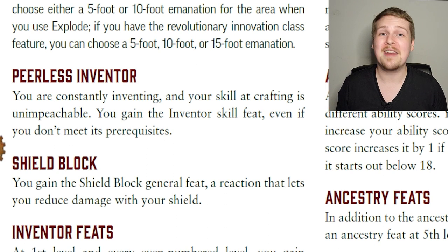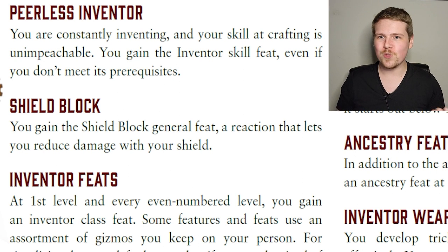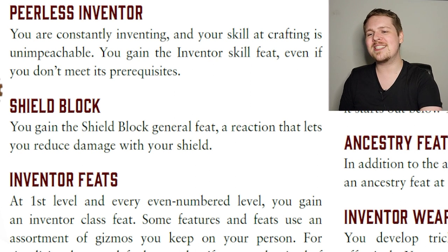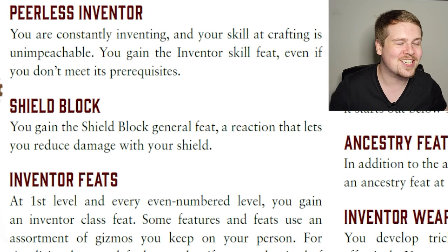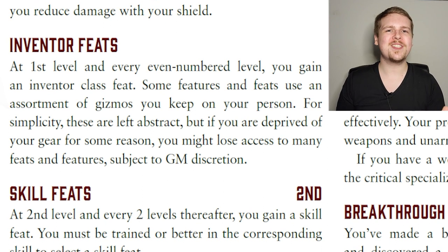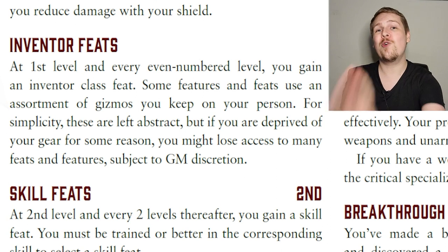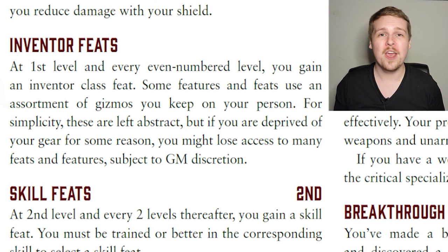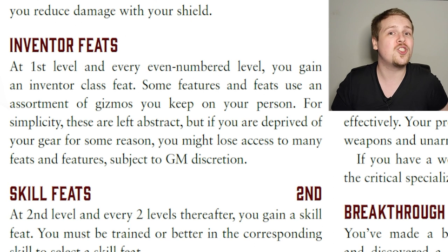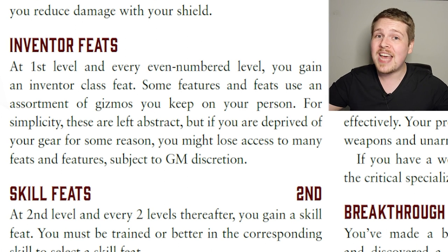Inventors start with the Inventor skill feat and are one of the few classes that starts with Shield Block, which is really cool — a Sword and Shield Inventor can actually be a thing. As a martial class, they get class feats right at first level. Many feats are based on your innovation and various gears and gizmos, so at GM discretion, if you've been disarmed and stripped of all your gear, you may lose access to specific feats.